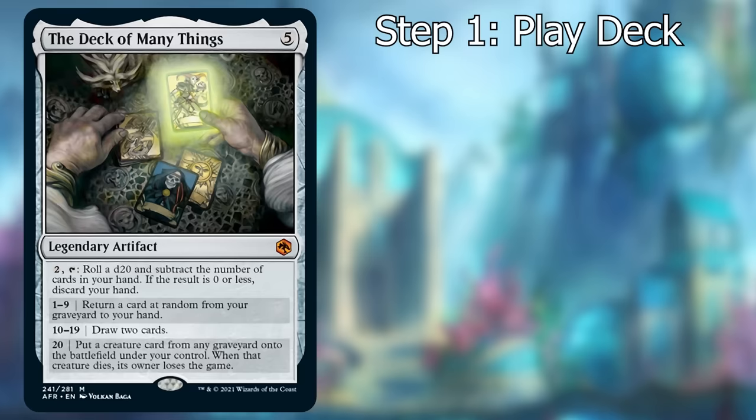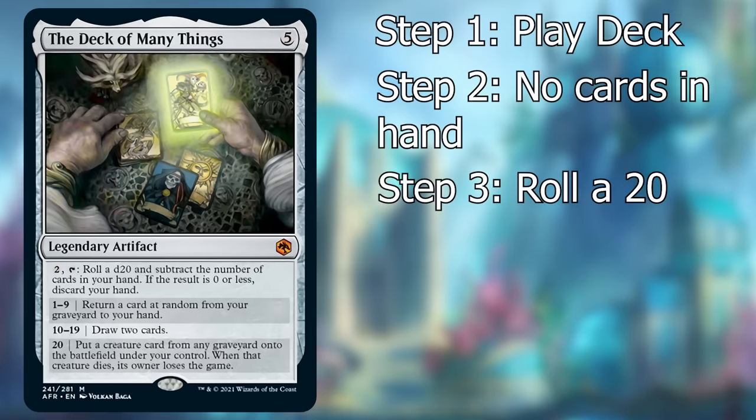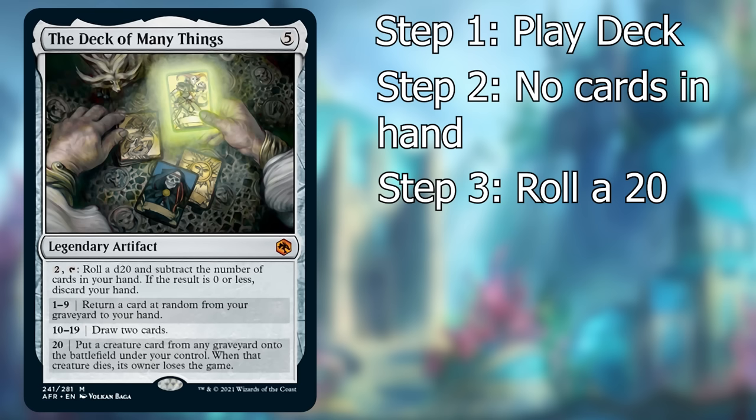First, you need to get the Deck of Many Things on the battlefield and then roll a 20, but since you subtract the number of cards in your hand from your roll, you actually need to be empty-handed to have any chance of rolling a 20 at all. Let's say you do all this — you get empty-handed and you roll a 20.